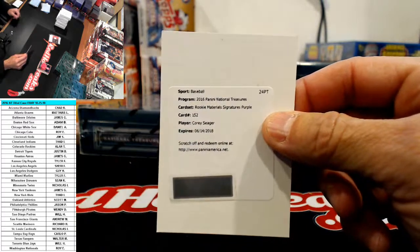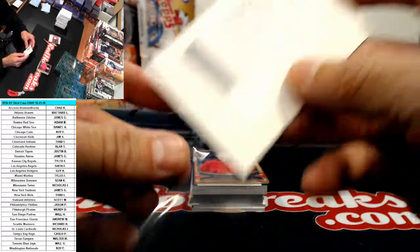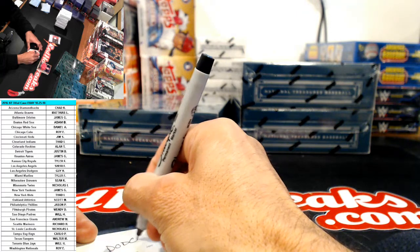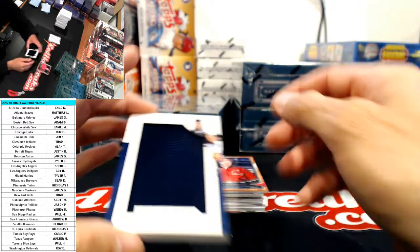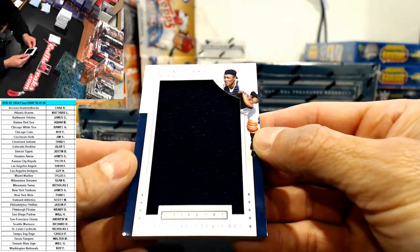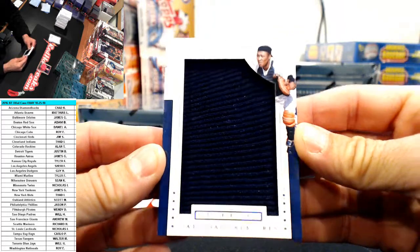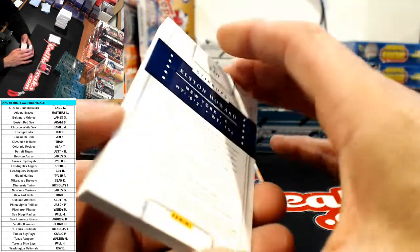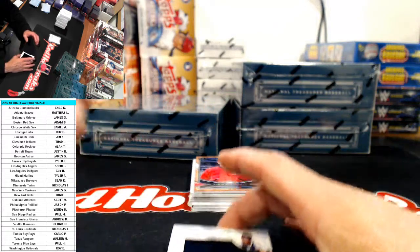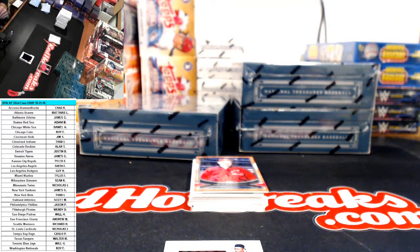Cory Seager - rookie material signature purple for the Dodgers. The next one - I don't think you're going to be happy with it. It's a stirrup! Elston Howard for the Yankees, two of five. That's kind of cool but it's not what we were hoping for. James, you got a cool card but man I was hoping it was a bat knob - it would have been way cooler. Unfortunately we didn't have the stirrup bonus turned on tonight.